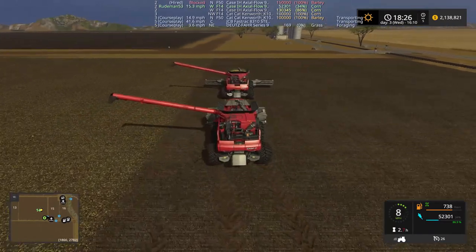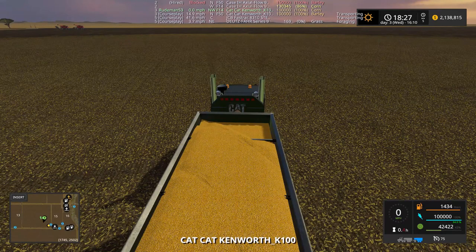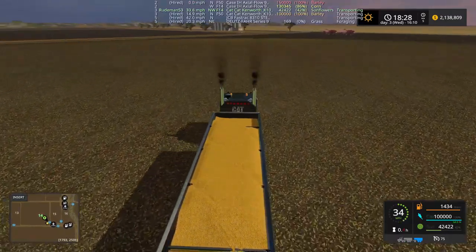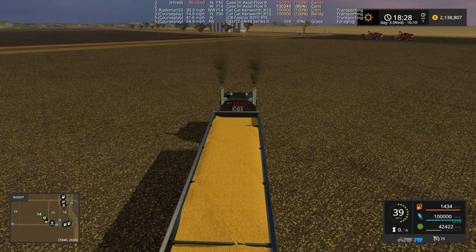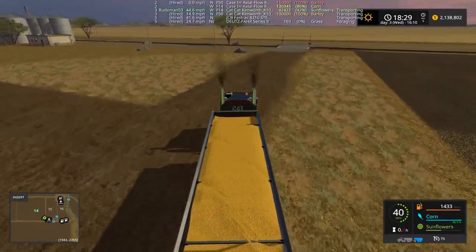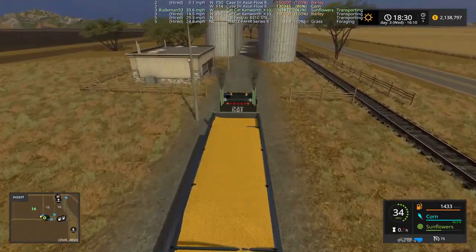Let's line these guys up, fold up the header, and get the truck to put the fruit away. I was going to buy some animals but I don't have any animal food, so I think I might start making some silage. Plus, I think there's a spot specifically made for the grass on the BGA plant, so I may check into that.